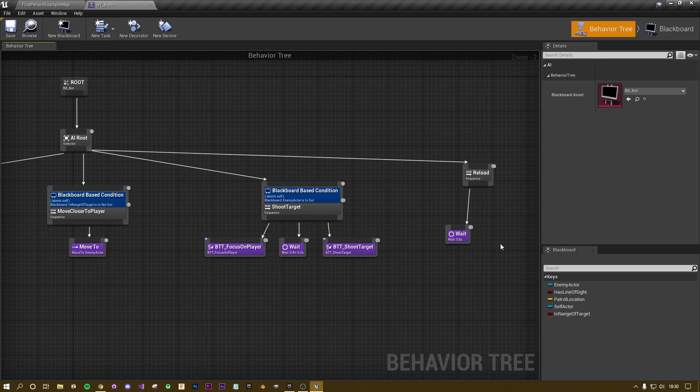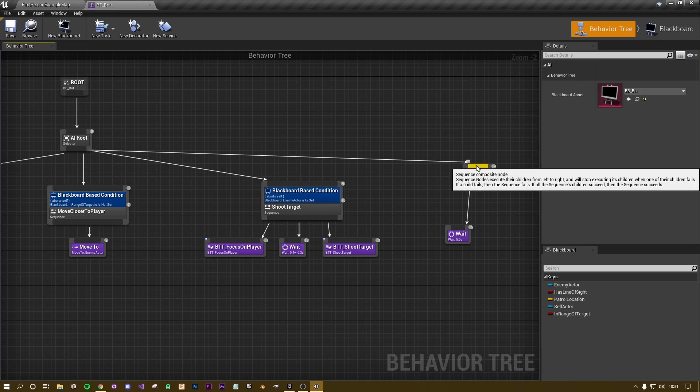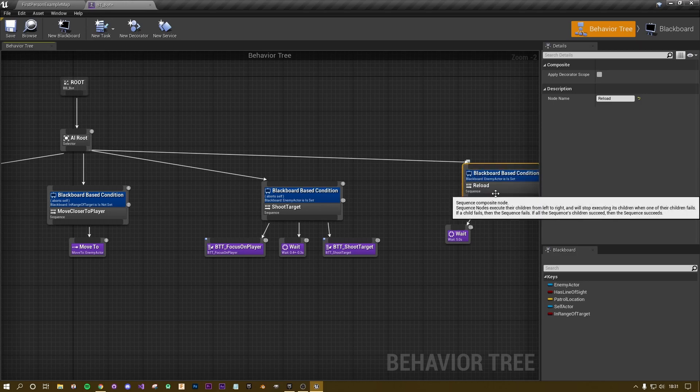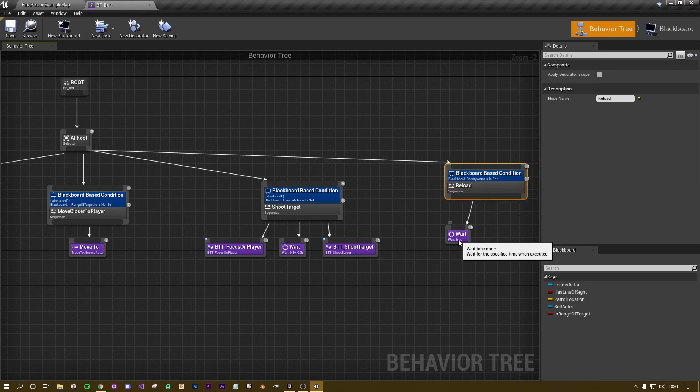We only want to do this when we need to reload, and we handle that with a decorator. Where the little orange bar is at the top of your Reload node, right-click and at the bottom go to Add Decorator, then select a Blackboard decorator. I'll just move this over a tiny bit.